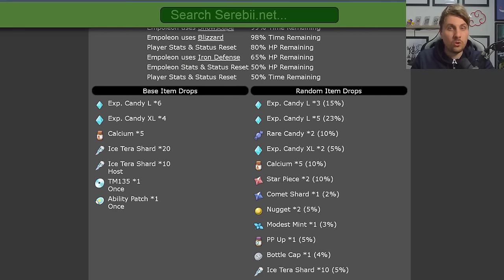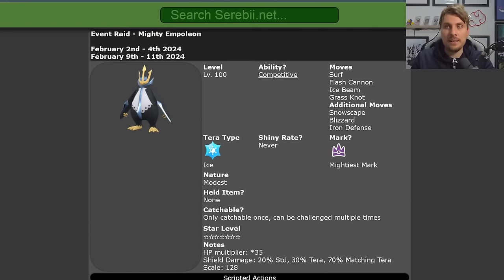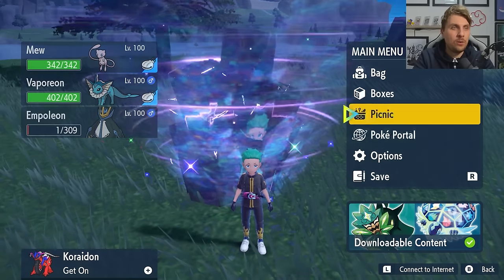Once you've caught Empoleon it will drop a variety of high-cost items including large XL candies, Calciums, lots of Ice Tera Shards, TMs, the chance of an Ability Patch and Ability Capsules, as well as Bottle Caps, PP Ups, and other high-cost items. So it's a good raid to run through and farm for items while the event is running.